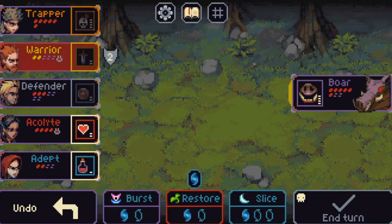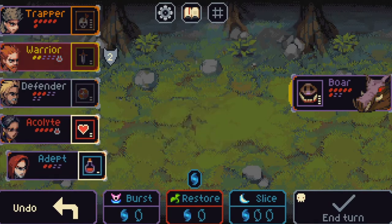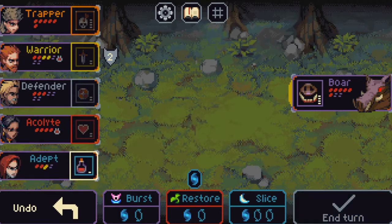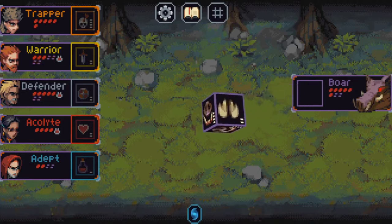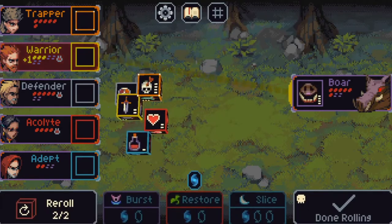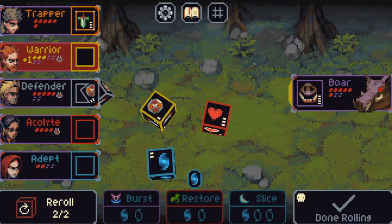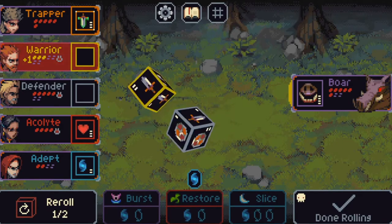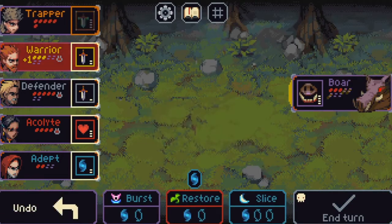Then we can put the healing on someone else. Actually, put it on him. That's good. And it's going for the warrior again so we want lots of attacks now — we only need three more damage. This will do. Five — we need one more. That's good, that's all we needed, and it's dead now.